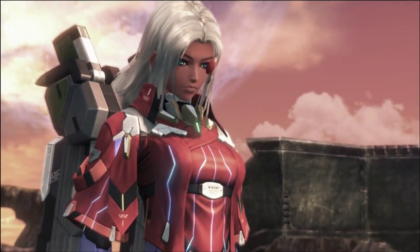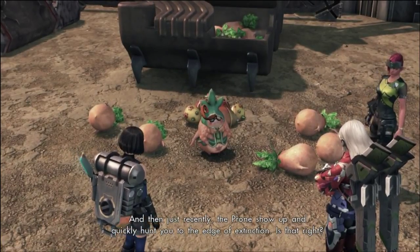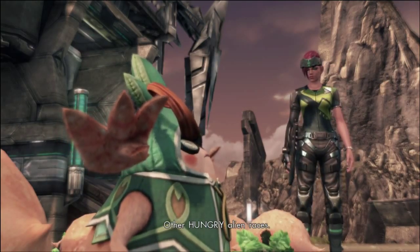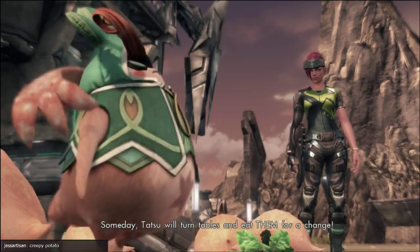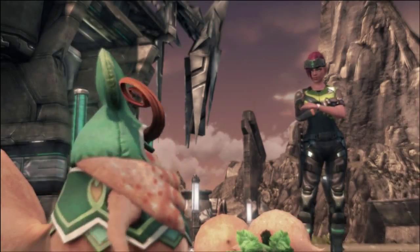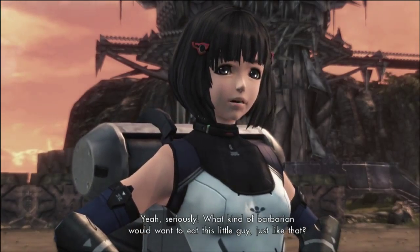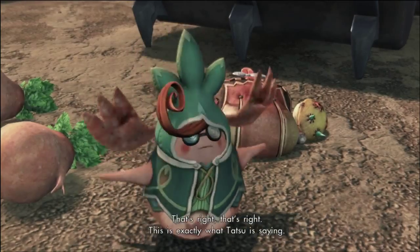Tiny potato! Not native to this planet. If friends want more details, friends must promise to protect Tatsu - only then will Tatsu talk. His hair is very stylish. Frank's not getting Nopon's sense of humor is all. So if I understand correctly, this is your home - the Nopon people are native to Mira. And then just recently the Prones show up and quickly hunt you to the edge of extinction. Is that right? Not just Prone - Prone and their nasty evil buddies, lots and lots of them. Their buddies? You mean other alien races?